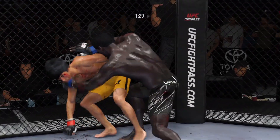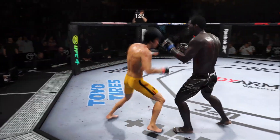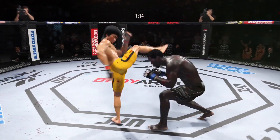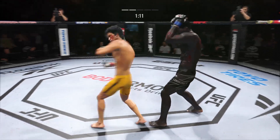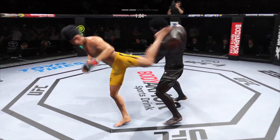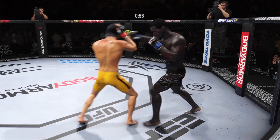He put it on him! Crazy accuracy and efficiency with these ground and pound strikes here, and if you're the opponent, you gotta intelligently defend or the referee's gonna stop this. You gotta defend. You can see him now starting to gain confidence, and the intensity at which he's landing these ground strikes starts to elevate because he knows that he can get the finish.